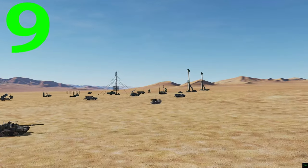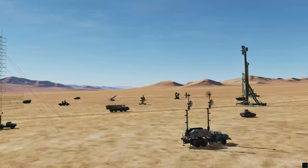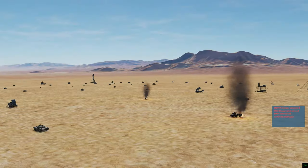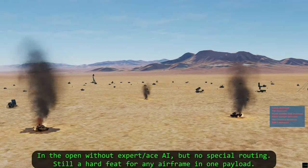The Shark can take out SAM sites like no other airframe can. This is 60 of the nastiest surface-to-air threats taken out by one Shark, one payload. If you can spot them first and stay low on standoff, you're untouchable.